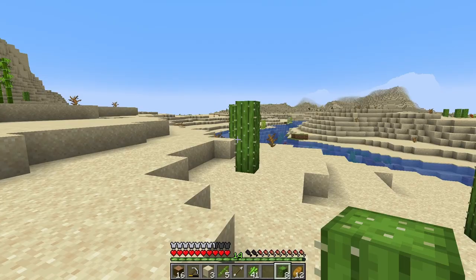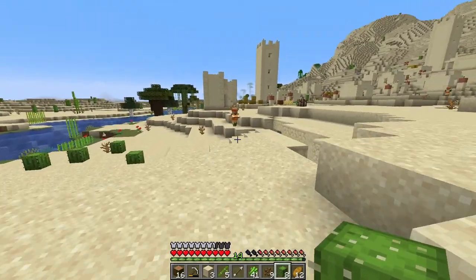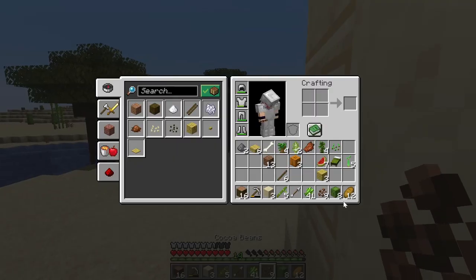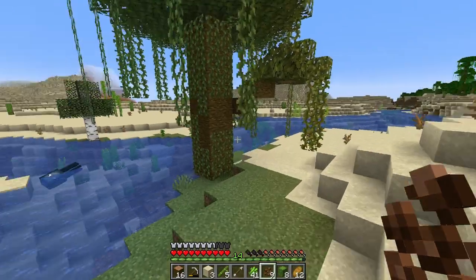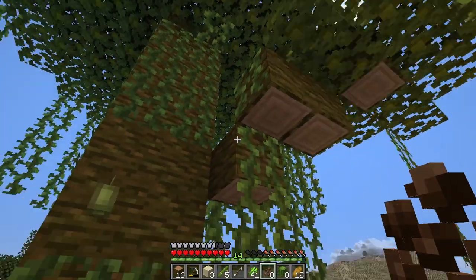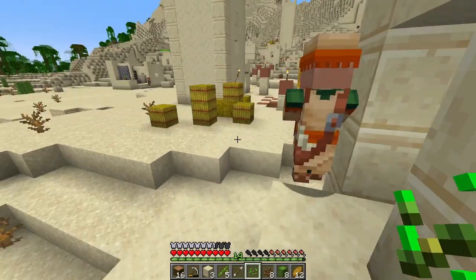There's also cactus, which we can place on sand — it does not work on dirt or grass, only sand. Then there's cocoa beans, which from my knowledge is the only organic matter or seed that needs wood to grow. Cocoa beans will only grow on jungle wood — it needs to be the wood, possibly the stripped variety, but it does need to be jungle wood. That's most of the ones that don't need farmland.